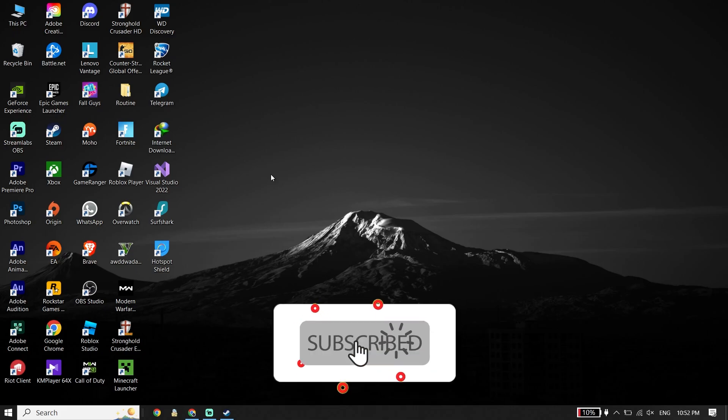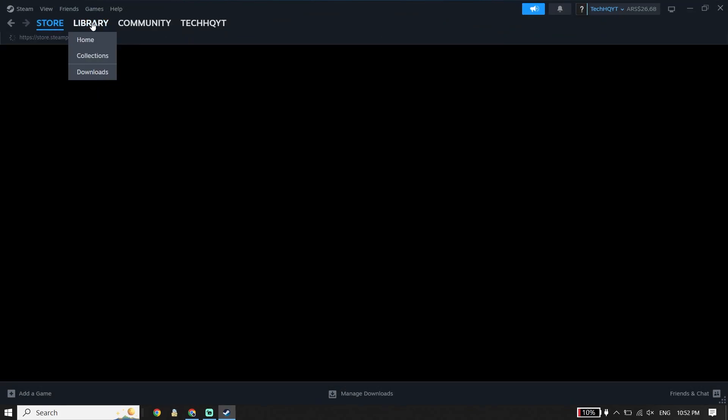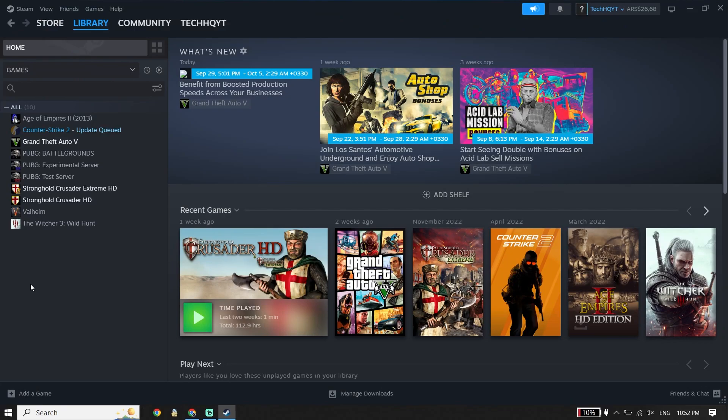To fix the EA FC24 black screen on PC, first go ahead and open up your game launcher like Origin or Steam, then click on Library, and now click on EA FC24 from there.